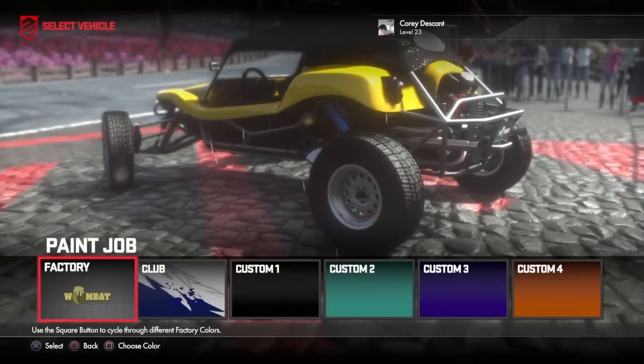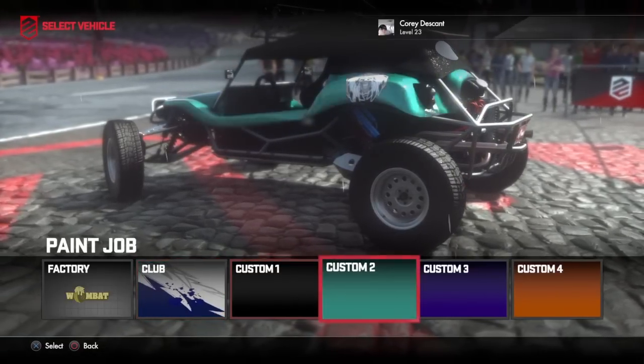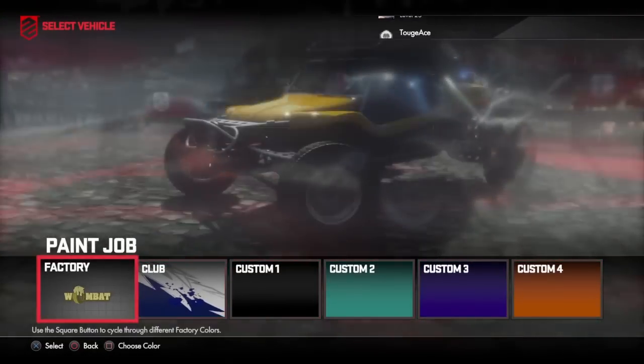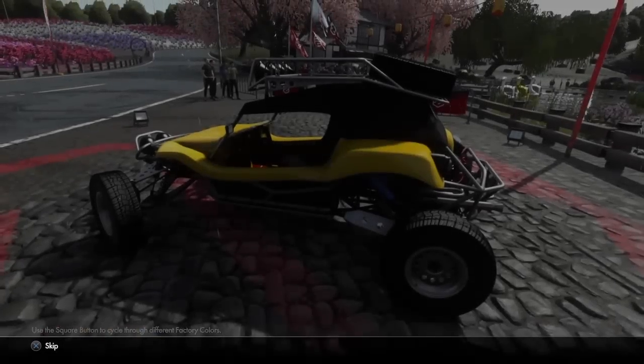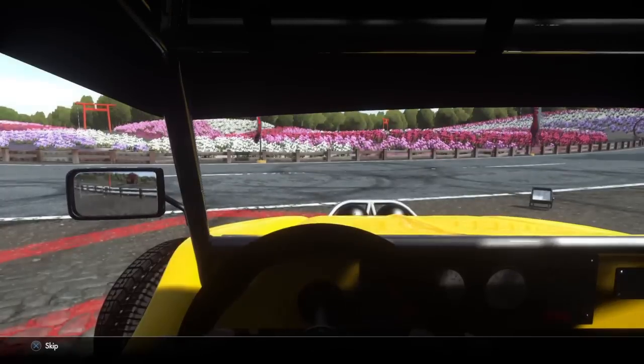This thing - I haven't drove it yet. But no, we're not gonna put the crew colors because it just doesn't look right. The crew logo doesn't look right on it. But yeah, let's run yellow - let's run basic color. Look at this thing, guys. This thing is a beast.